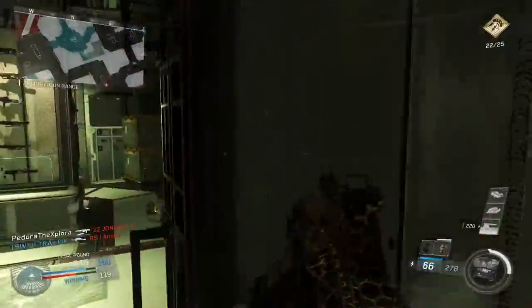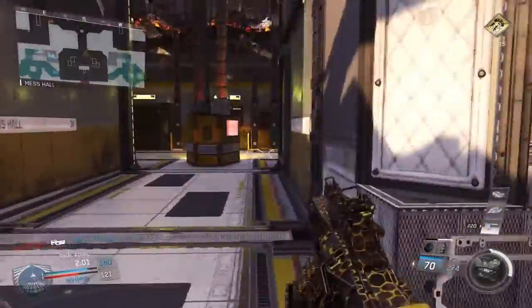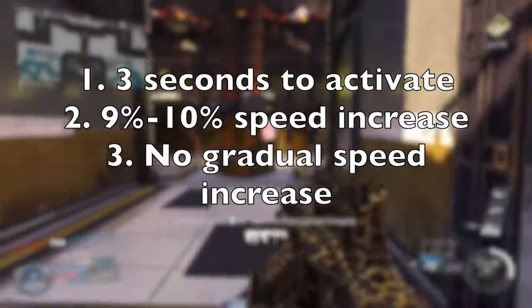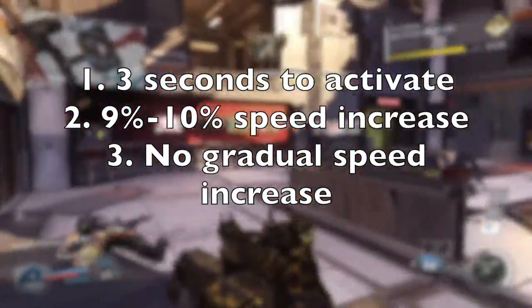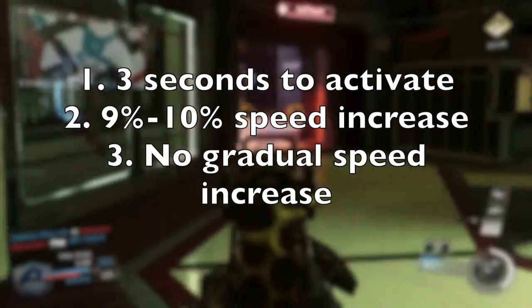So, the speed increase is somewhere between 9 and 10%. To sum up the answers to the three questions: the speed boost takes 3 seconds to activate, it provides somewhere between a 9 and 10% speed increase, and there is no gradual increase over time like the perk description would suggest.